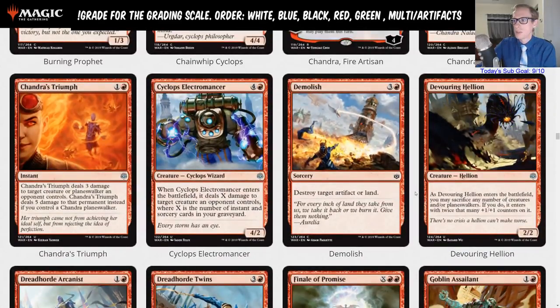If you sacrifice two tokens — say you play the one-one goblin that makes another one-one on turn two, then on turn three play the Hellion and sacrifice both to get a six-six — your opponent just plays a Mortify or Cast Down. Is that a good enough curve to win in standard? Not so sure.